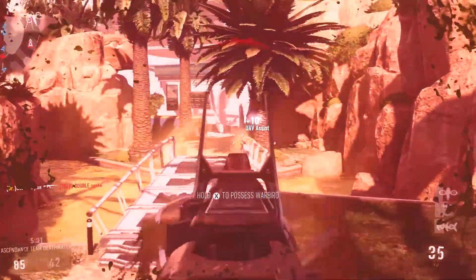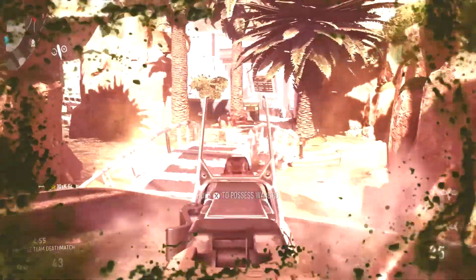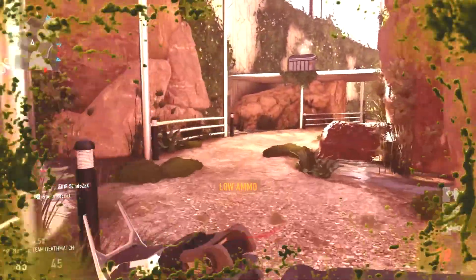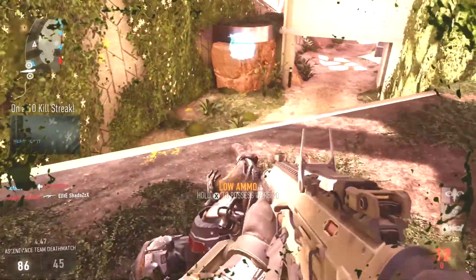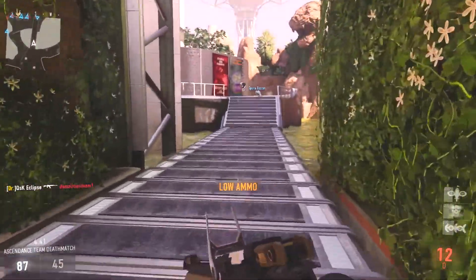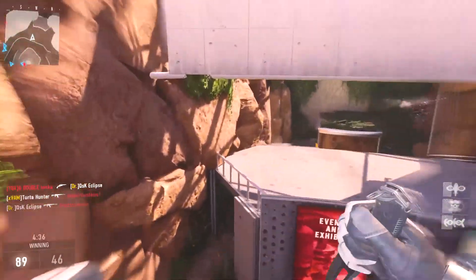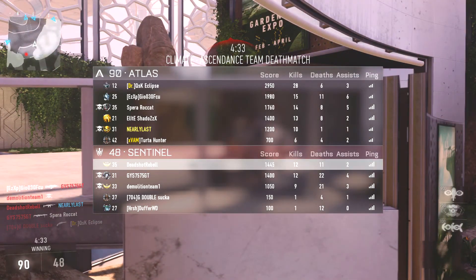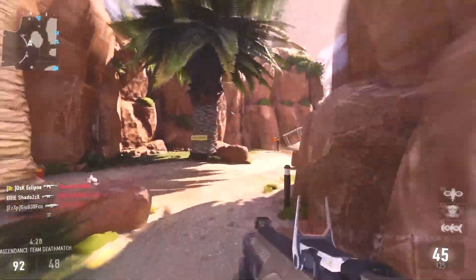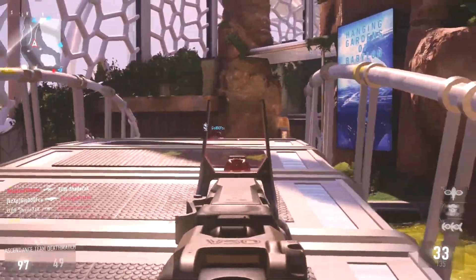By putting the parabolic microphone into this game, has it taken out a whole genre of play styles? A lot of people are saying that if players have a whole class set up and they like to play stealthy, they should be allowed to play that way without something like this happening. Some people suggest the mic should have a smaller radius — it shouldn't cover the whole map, just a tiny radius around you so you can hear people sneaking up nearby.